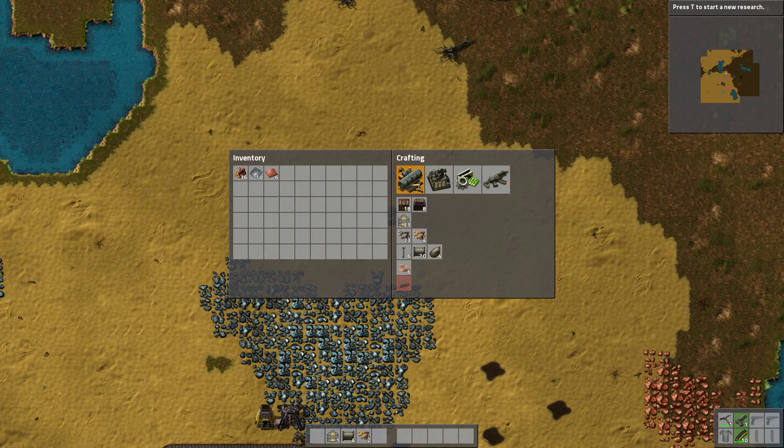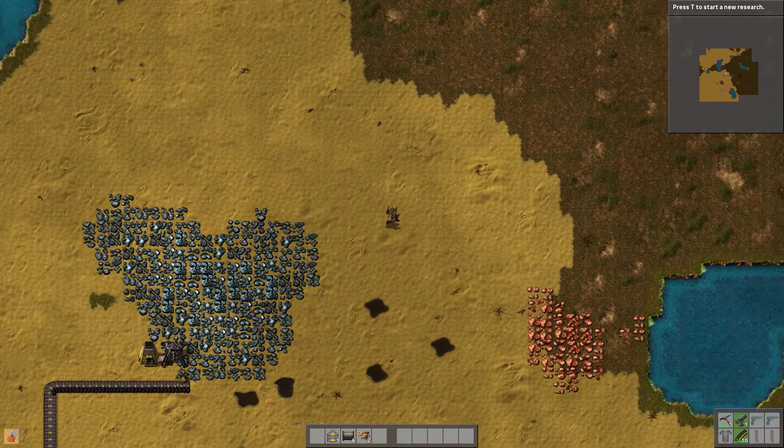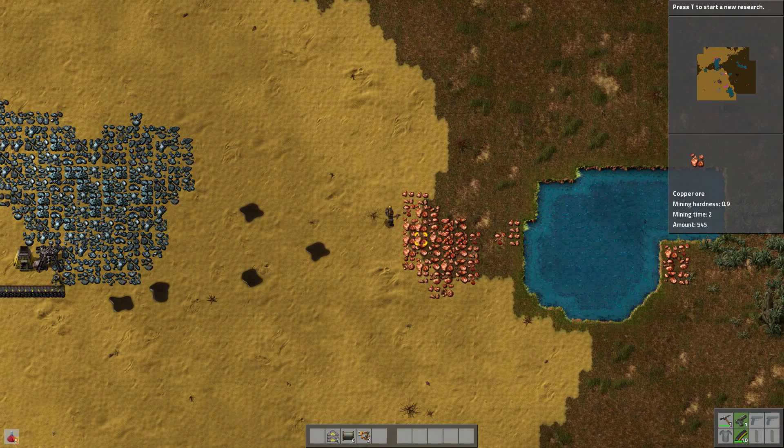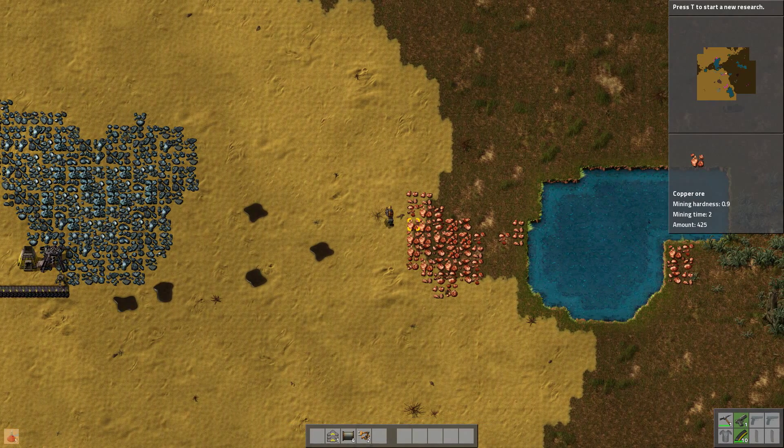So if we press E, we can make six. If we make all six now - we still need more iron and copper. So if I go mine all the copper we need, I'll be back and we can carry on with the power system.